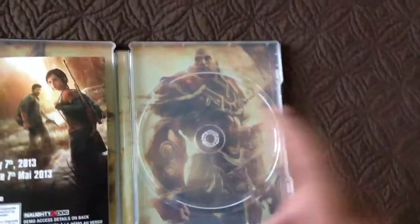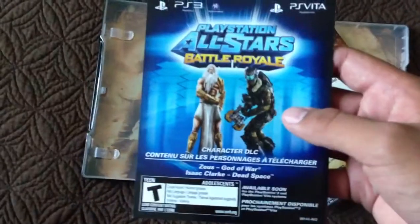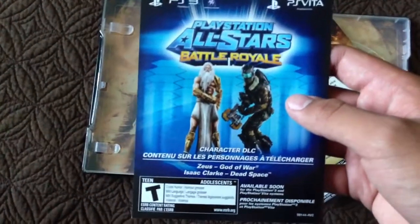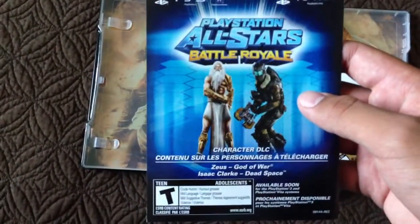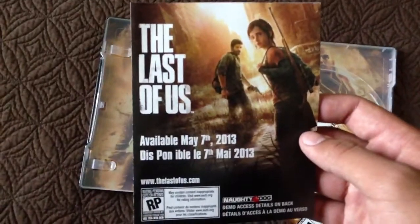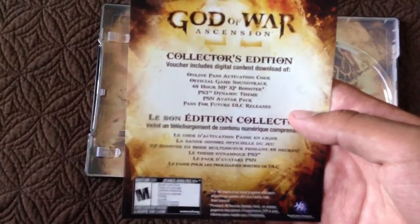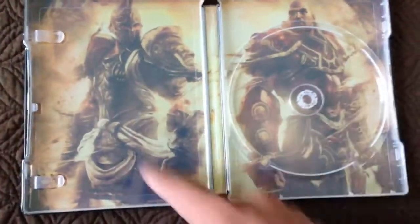You have the game disc and that guy inside. Here's the Last of Us demo. And characters DLC — you get that guy and that guy, I don't know who they are. The Last of Us demo you can only play on May 7th, so it's kind of a bummer, gotta wait a little bit. Here's all the DLC you can get for everything, and the codes are on the back. You have pretty cool background art on the game.